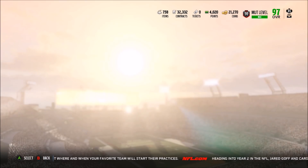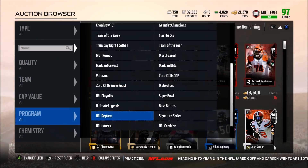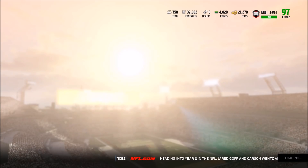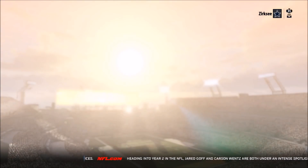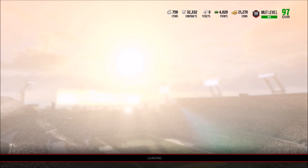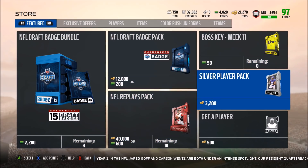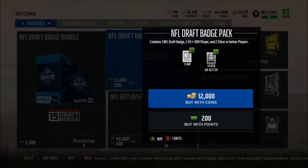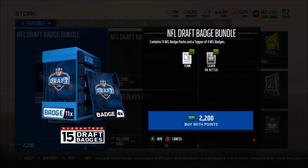Let's check the auction block — there should already be a filter in the game. Yes, we have the NFL Draft promo filter on the auction block. Let's back out, come back in and see if the packs are in the store yet. And yes they did — we have NFL Draft packs. Contains one NFL Draft badge, 265 overall silver players, and two silver or better players. There's also a 15 NFL Draft bundle which contains 11 draft packs and a topper of four draft badges.